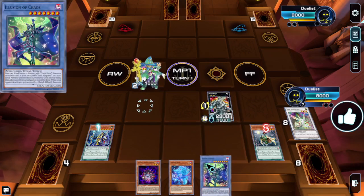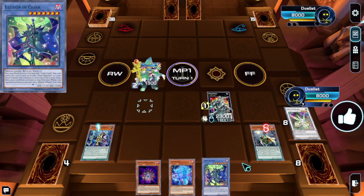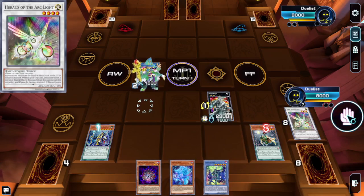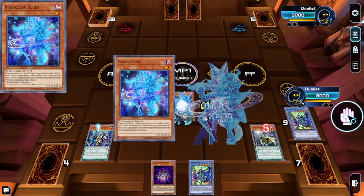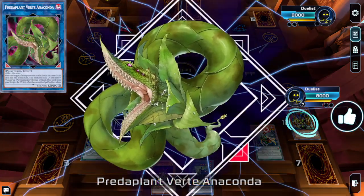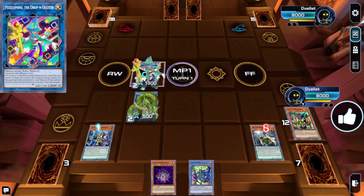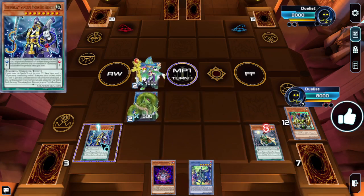Now we can do Illusion of Chaos — we can return whatever card. For example, if we have the second Illusion of Chaos that we're running, we can just put that back, then grab Magician Souls and special summon Magician Souls.